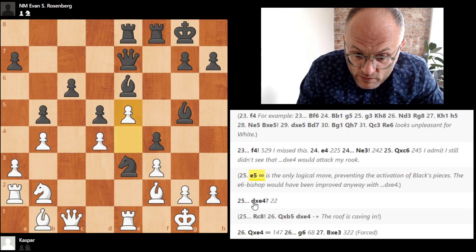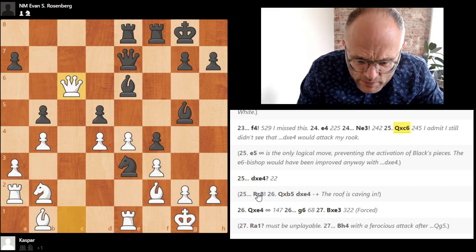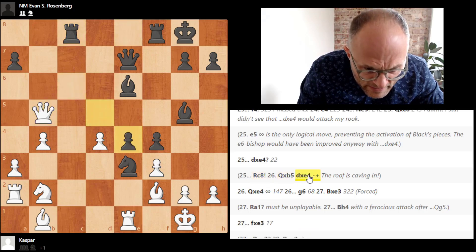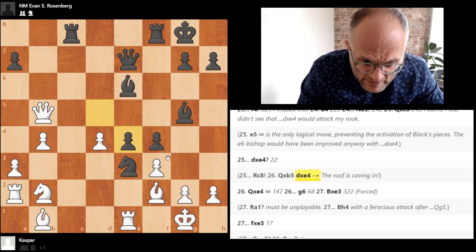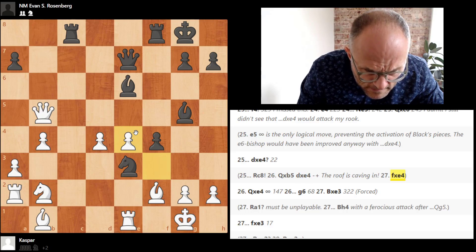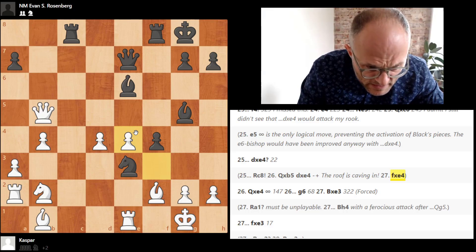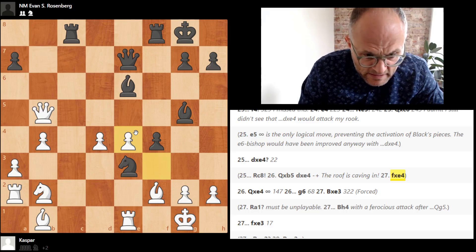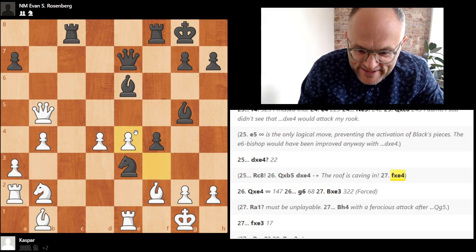Queen c6 looked good to me. Let's look at what you said was wrong about queen c6. You said rook c8, queen b5, d4, and the roof is caving in. But if I just imagine fe4, I don't see it. I don't see why the roof's caving in. Maybe I'm missing something, but I don't know why you're doing so bad. Let him take that rook — please, please take my rook. So you played d4 and you took with the queen.